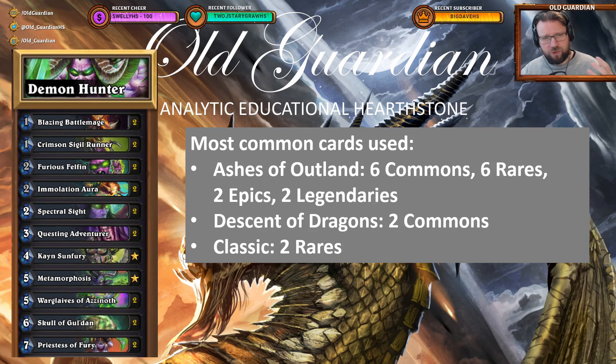So there are really two considerations. One is how long will the cards remain in the standard format? The Classic set remains forever. The most recent set, Ashes of Outland, will remain in standard format for two years. And the other sets currently in standard format — Descent of Dragons, Saviors of Uldum, and Rise of Shadows — will remain in it for one year now. So purely based on how long the cards are staying, the priority would be Classic, then Ashes, and then the other three sets.